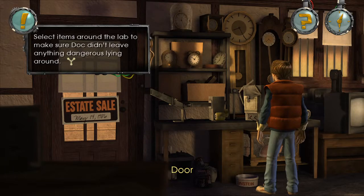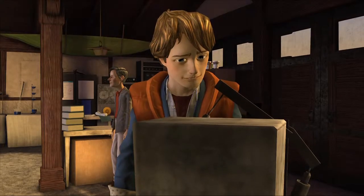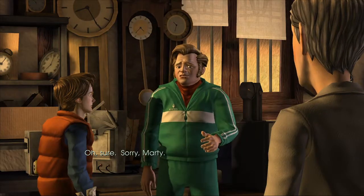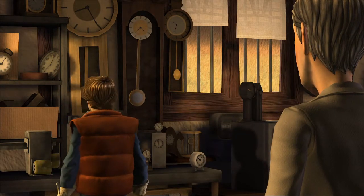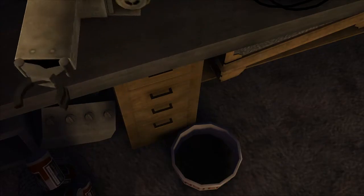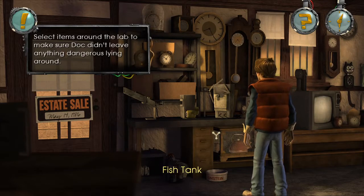Search Doc's Lab for Dangerous Materials. So Biff, who you just saw a minute ago, is one of the main antagonists — or the main antagonist of the movie series, him and his family, as Marty and Doc travel through time. Select items around the lab to make sure Doc didn't leave anything dangerous lying around. Doc Feeder. Now Biff, leave Marty alone — this is a very emotional time for him. This was used in the first movie to feed Einstein, which is Doc's dog, but obviously the cans are gone, so it's no longer functional.